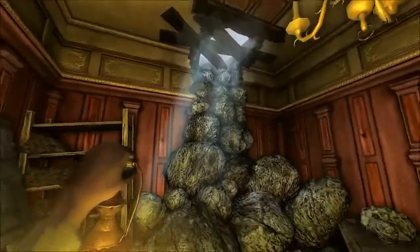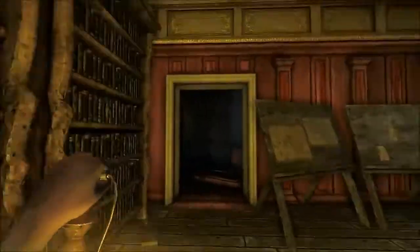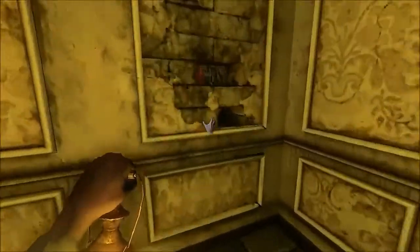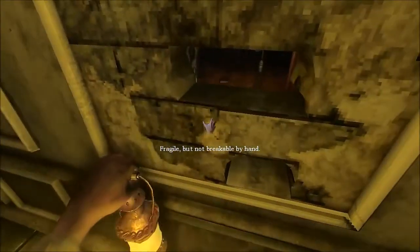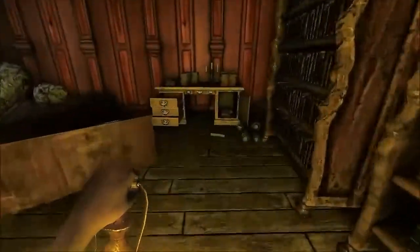That rockslide you just heard prevents you from going back the other way. And right here there are some loose bricks. You can either click them several times to break them or throw something at them. But before we advance, we're going to get this note right here, which starts a vivid flashback where we actually have to do something.